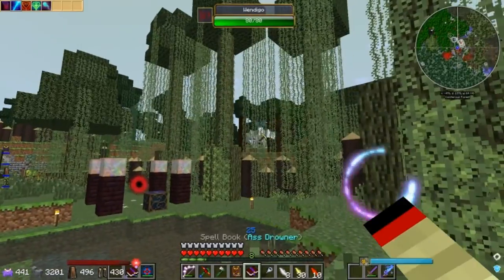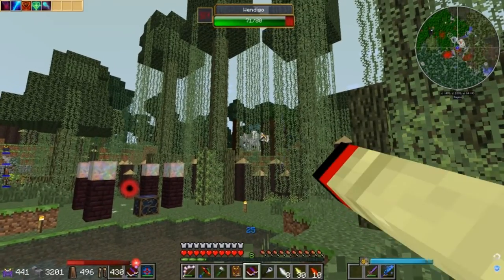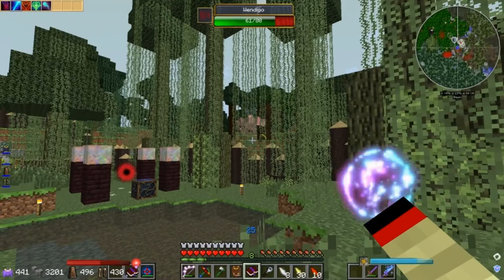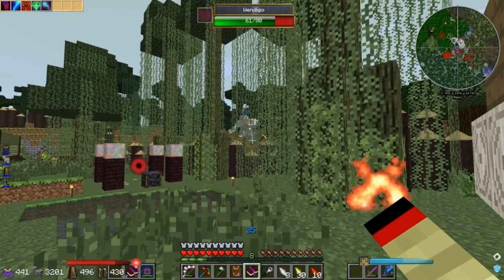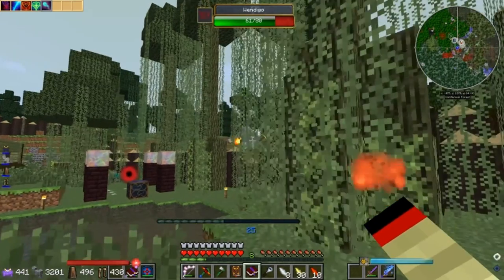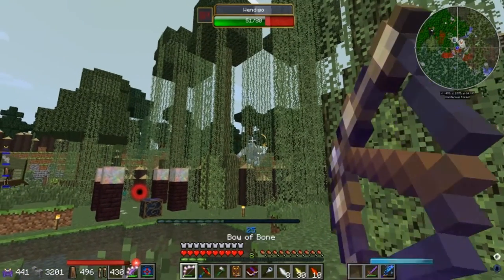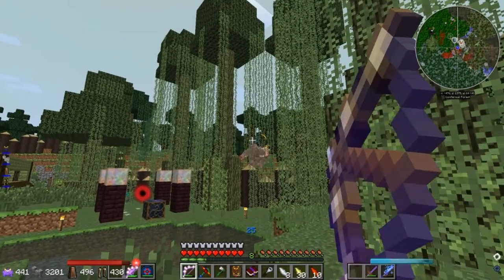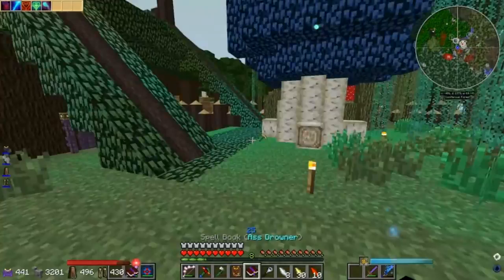Look at that — a Wendigo over there. Can I shoot him? Did I hit him? Oh, I shot too many. Let's just ignite him and leave it at that. It better hit him. It didn't hit him. Damn Wendigo. Let's use our bow — our OP bow. "Unstoppable" — that's a good name. I'm gonna rename that bow to that.